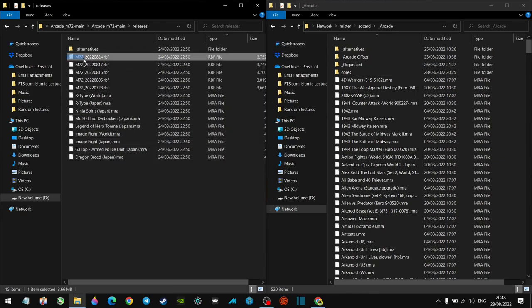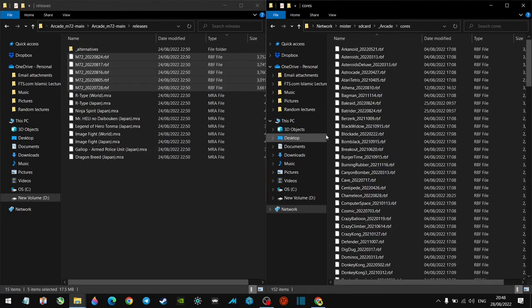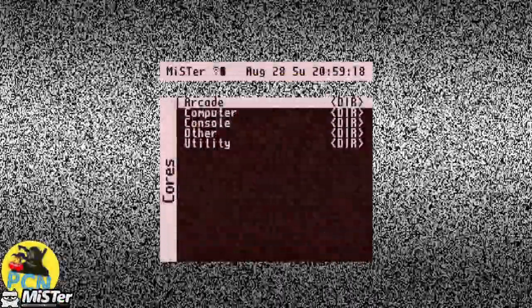After the MRA files, copy all the RBF files as well. While you're within the Arcade folder, go into Cores, right-click and paste those in there. I've already got them in there so I'm not going to do that, but once you've pasted them in you're almost done — there's just one more step.